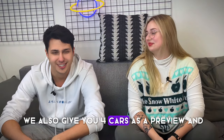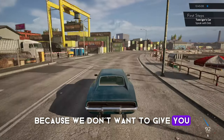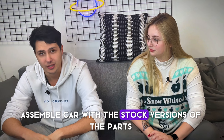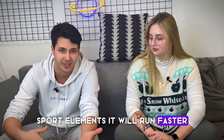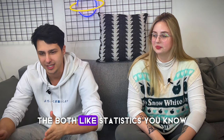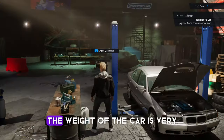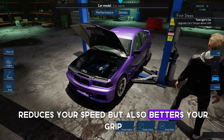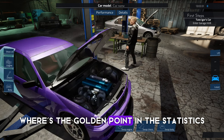We also give you four cars as a preview and you can drive them, but you cannot disassemble them yet because we don't want to give you something unfinished. You can check that if you assemble a car with stock version parts it will run slower, with sport elements it will run faster, and the luxury ones are like the average of both in terms of statistics. Every part will change something in the car — for example, the weight of the car is very important because it reduces your speed but also betters your grip to the asphalt, so you have to find the golden point in the statistics so you won't go overboard.